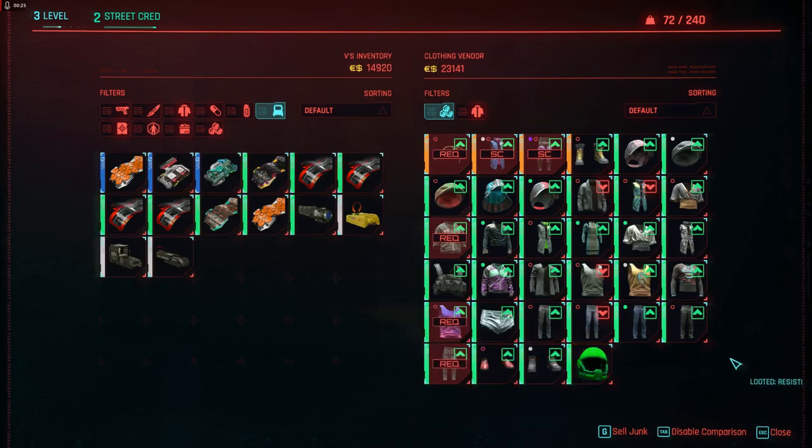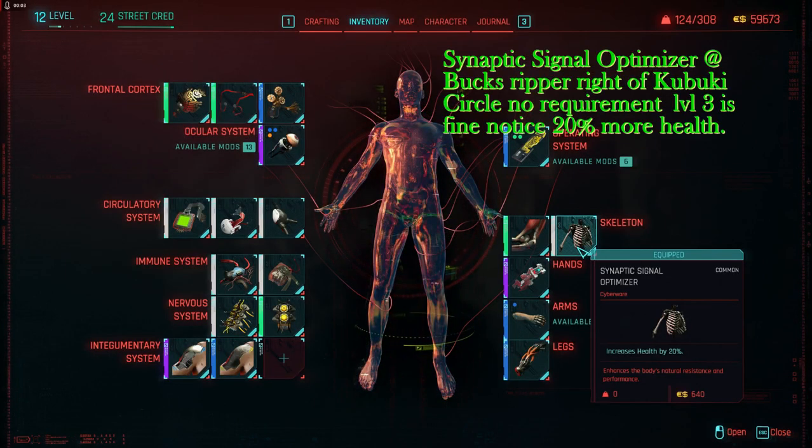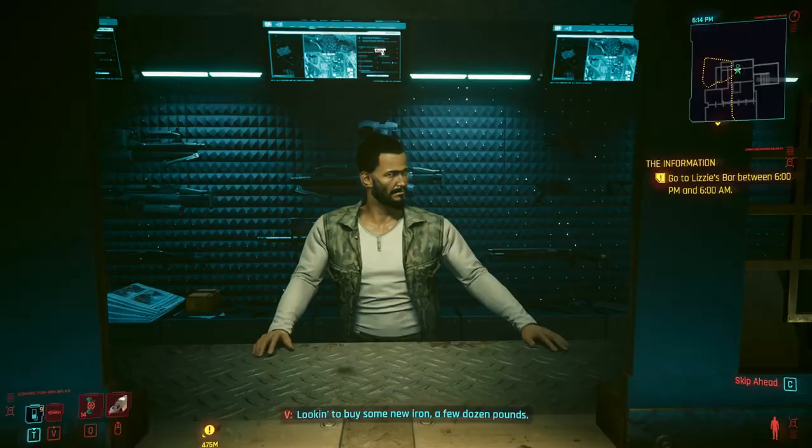Your health is determined by how high your body level is — the higher your body, the more health you have. But you can also get boosters in cyberware and perk points that give you extra health.